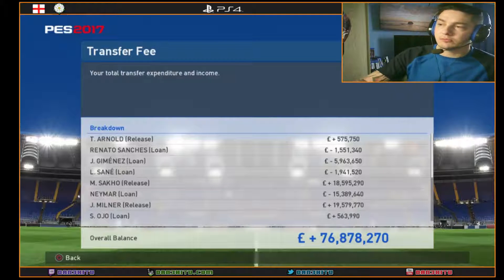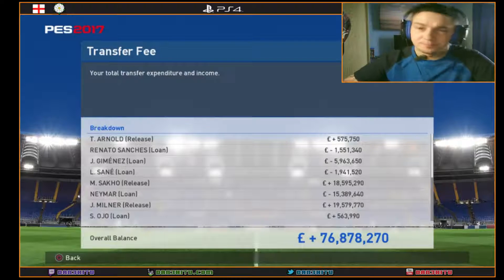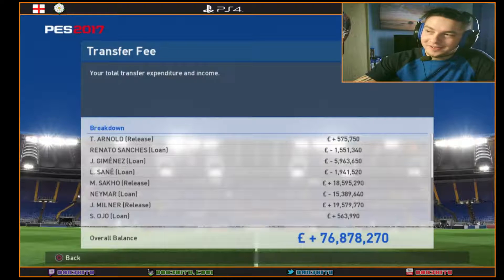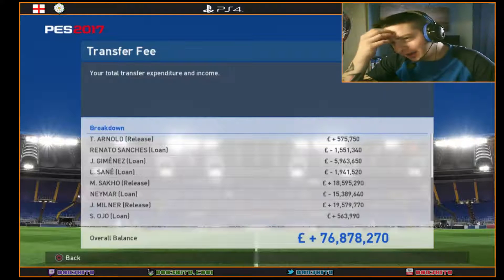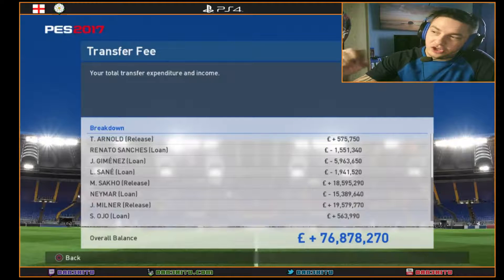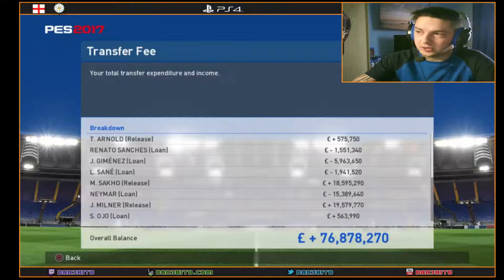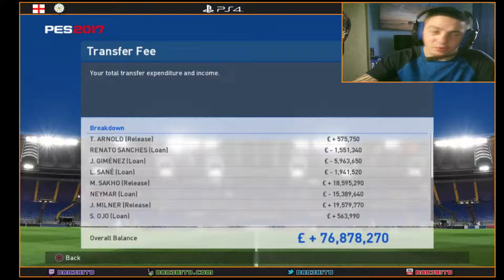We signed Jimenez who is a center back, and sold Saco for 18.5 million pounds. We also bought Neymar on loan — we paid 15 million for the initial loan and about 32 million to buy him outright, so a combined total of around 40 million, which is a steal for Neymar.